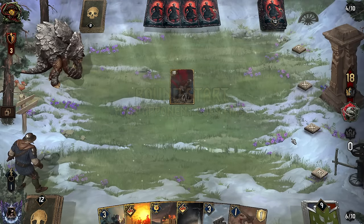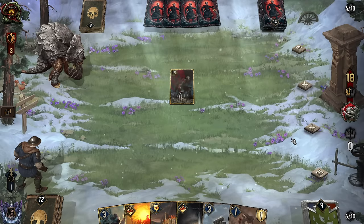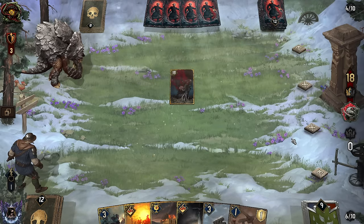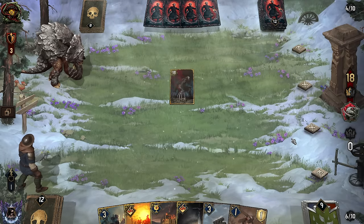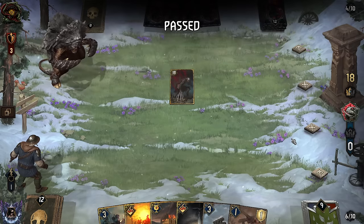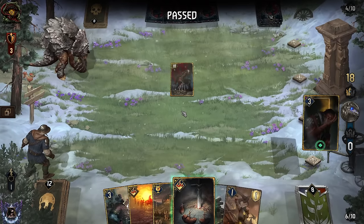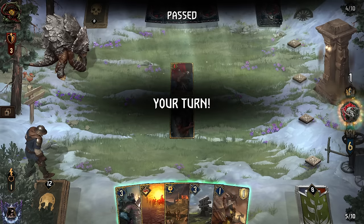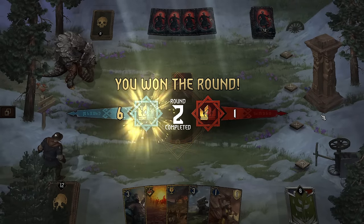They don't know we have Vincent though, right? So we can let them think they're in a good place and take Vincent if they're pushing. Yeah, they have no idea. We'll keep a card. Bear in mind, they did go two cards down to get that playoff. That really probably makes them upset. If that was you, let me know in the comments.